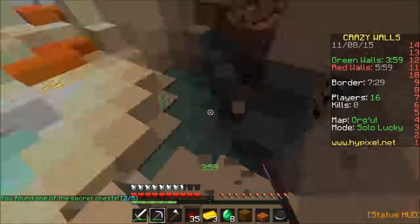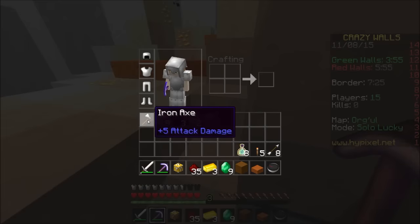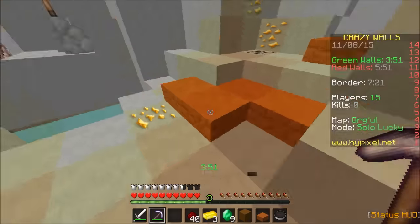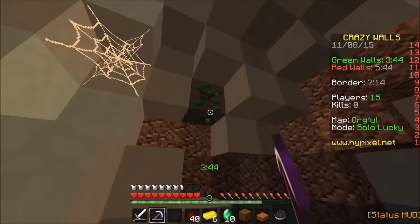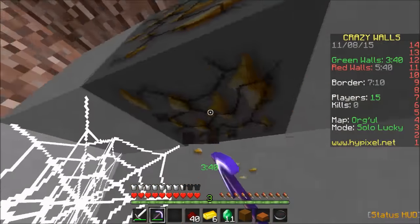We start out with full iron, but that's only the case in Lucky Mode. We have a mined Lucky Block — what does this give? Oh boy! Redstone! My favorite! Alright, that was kind of weird, but I'll take it. We can't miss any emeralds — they're way too valuable for us to miss.